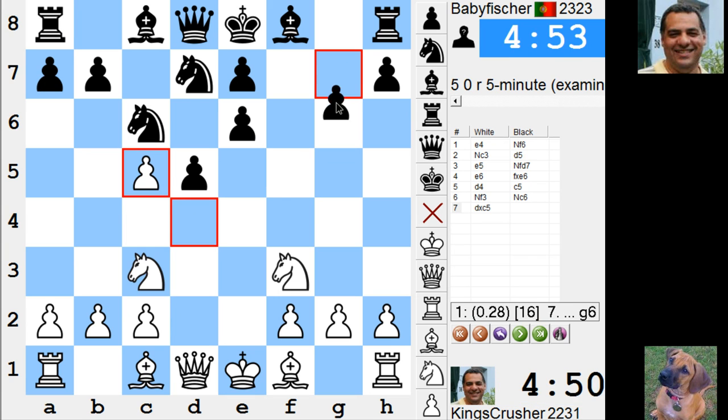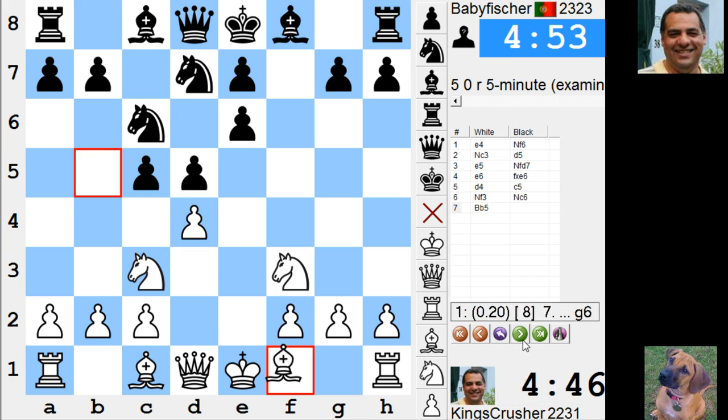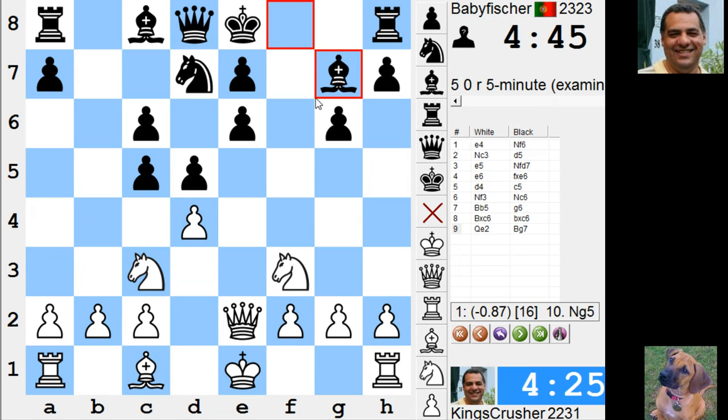D takes e5 — that was a trap worth knowing about. I was just like wow. He just left e6 in pre-moves or something. But Bishop g7 supports e5 and it actually coincidentally protects c6. Whoops.